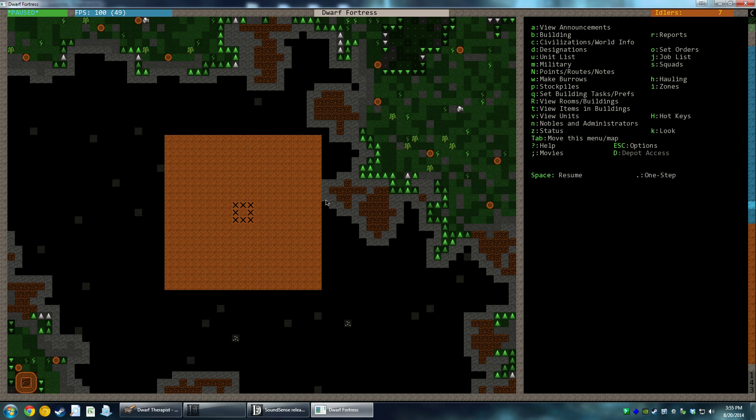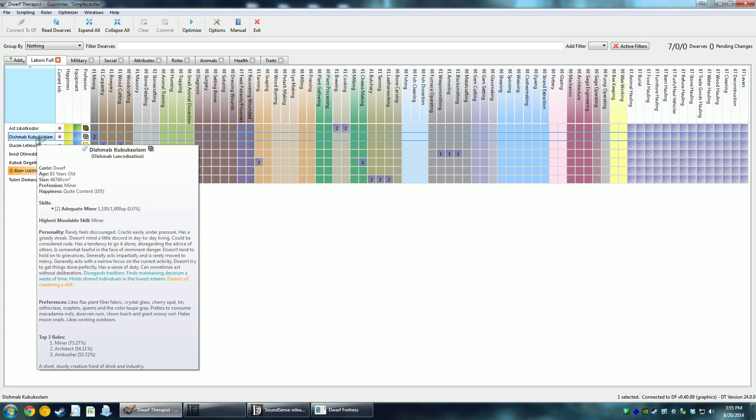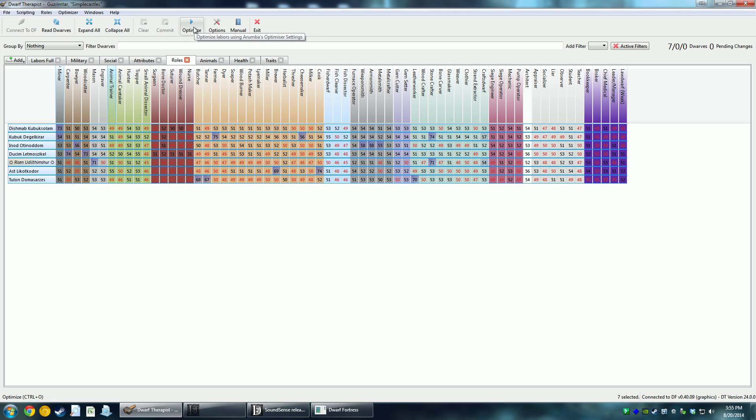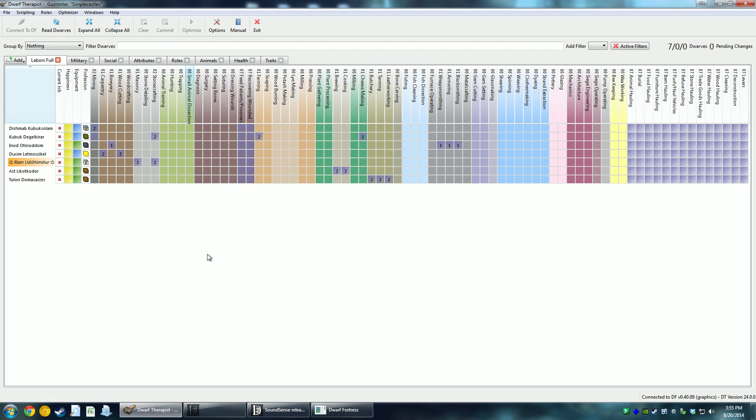We only have one miner right now. Looks like his name is Dishmab - Dishmab Kubak Solam. I wonder what his name means in English. Let's see who else would be good at being a miner. We've got Kubak - could be a good miner, we'll give him that job as well. In fact, we can even try running the optimize button to see if that makes any sense. It's only going to give us one miner though. I don't really like that. You know what, maybe we could get away with just one miner for now.